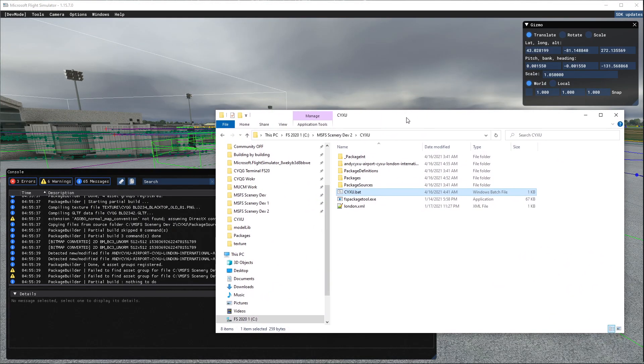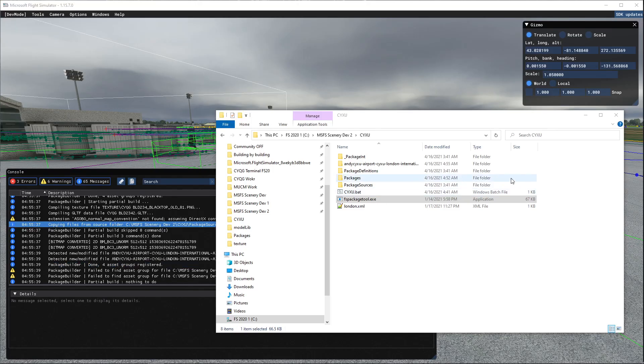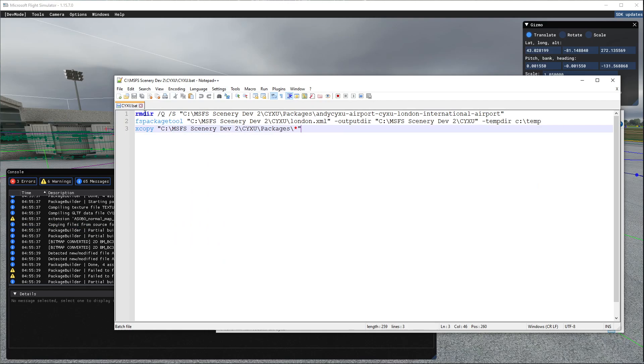So what I'm going to do — somebody made a video about this — I can compile or build this project using the fspackages tool and not using the editor. I'm not going to use that Build All because it will screw it up. So I make a BAT file — the video explaining how to make it is in my earlier post, somebody else made that video. The BAT file removes my current package in the directory and then outputs it to the right location.